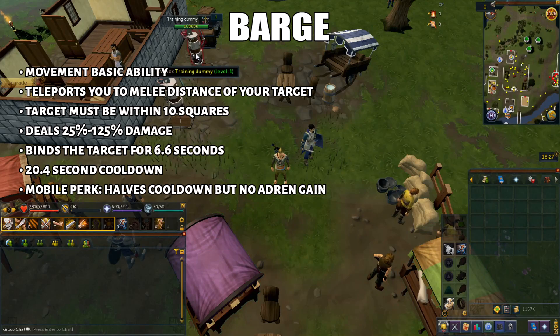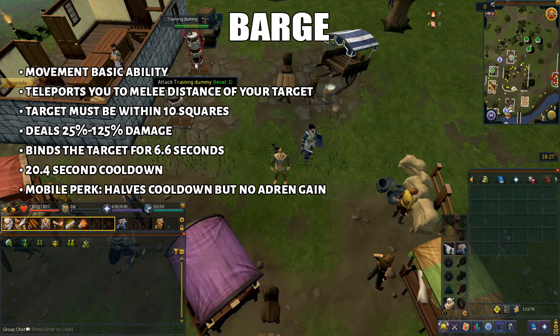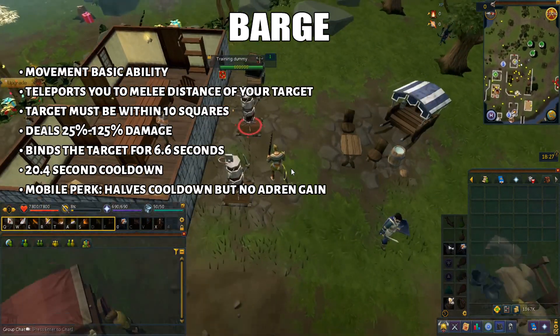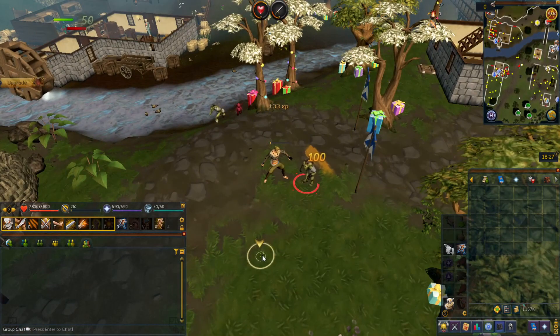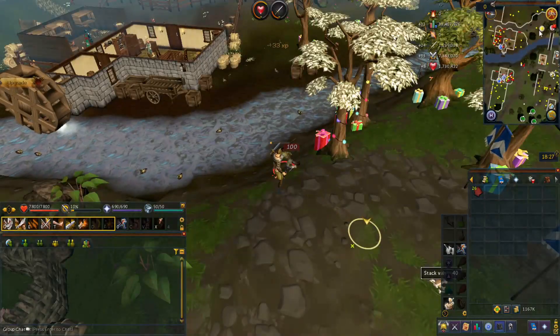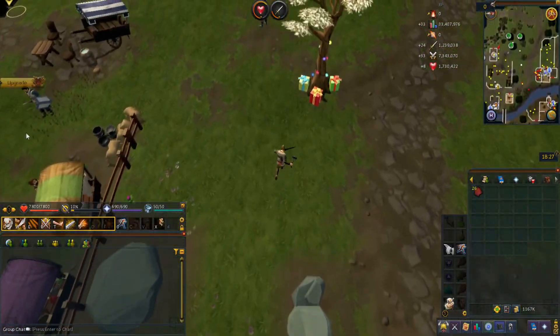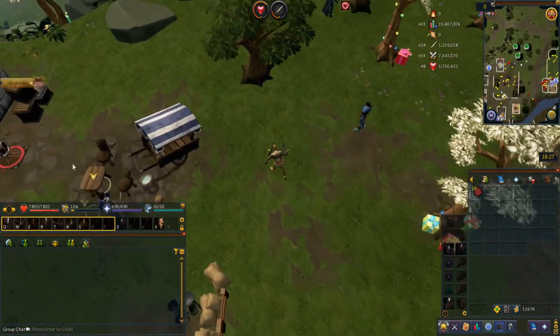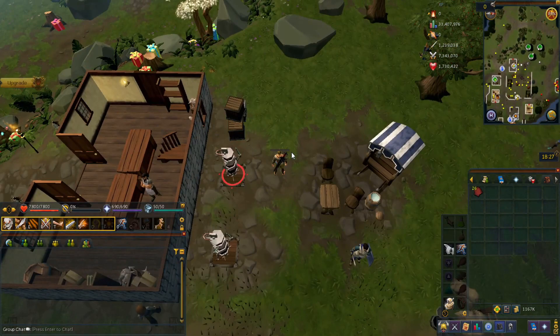To kick things off, we have normal Barge — no pun intended. It teleports you to melee distance towards your target within 10 squares, dealing up to 125% ability damage while also binding your target for 6.6 seconds. With the mobile perk it will halve the cooldown but you will not get any adrenaline. By itself it's not a great damaging ability, and it's rather inconvenient to use for mobility, but since it doesn't share the same cooldown as Surge it could be really useful for escaping PKers in the wilderness.